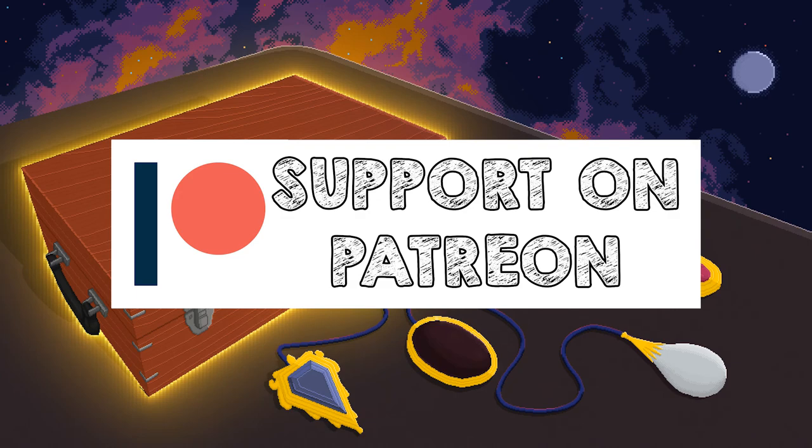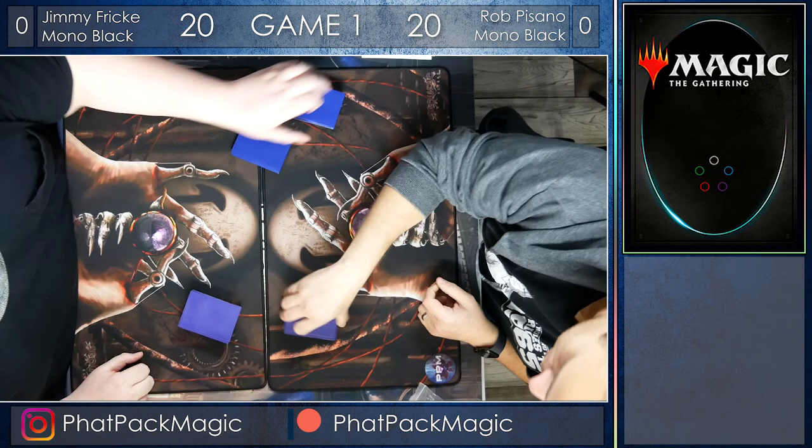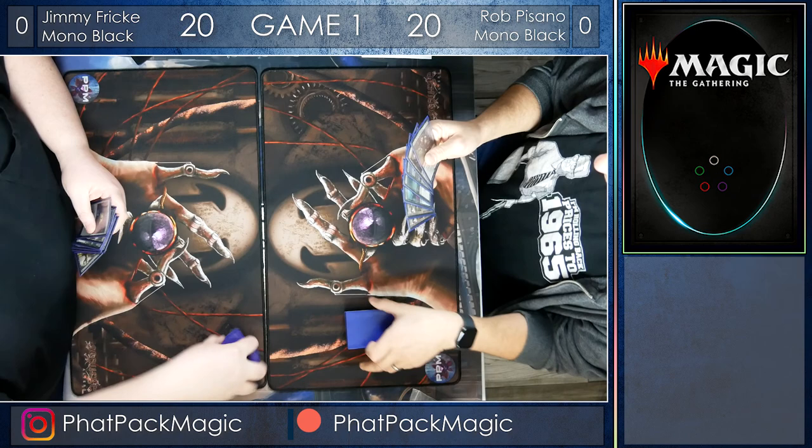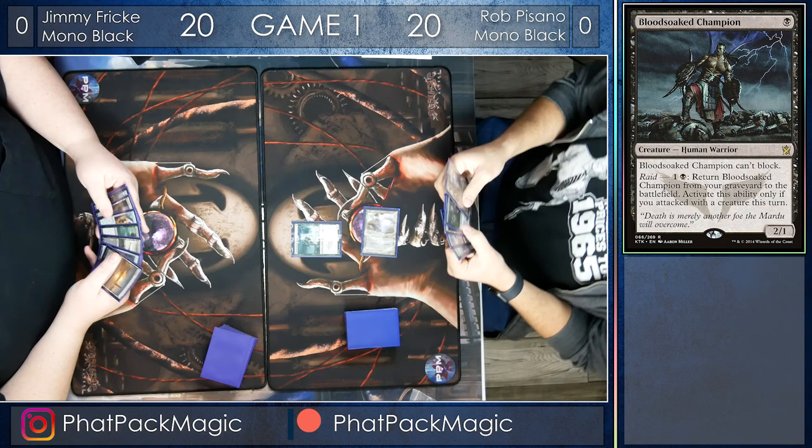Hello guys and welcome back to Fab Pack Magic. We are in round four of the FNM Pioneer event, and we've got an awesome match for you here today. It's going to be Jimmy Frick on the left playing mono black aggro, and on the right is Rob Pisano playing mono black aggro. It's the mirror match of the century, and Rob is on the play, starting off with a Blood-Soaked Champion before passing the turn back to Jimmy.